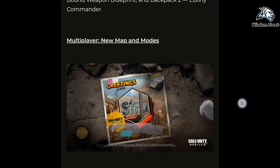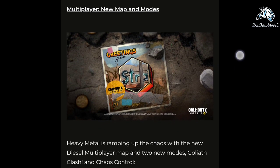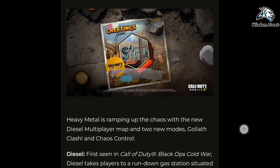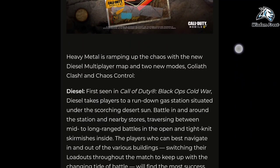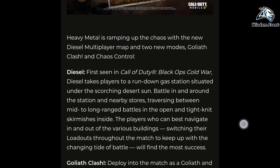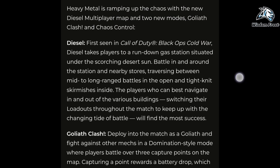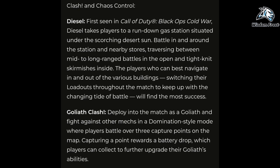Heavy Metal is ramping up the chaos with a new Diesel multiplayer map and two new modes: Goliath Clash and Chaos Control. First seen in Call of Duty: Black Ops Cold War, Diesel takes players to a run-down gas station situated under the scorching desert sun. Battle in and around the station and nearby stores, traversing between mid- to long-ranged battles in the open and tight-knit skirmishes inside.